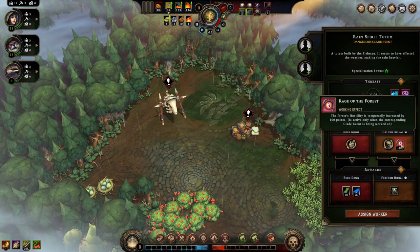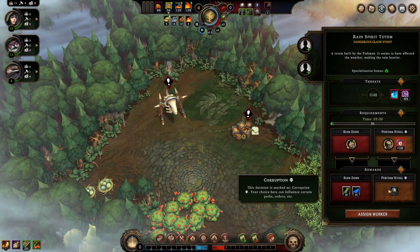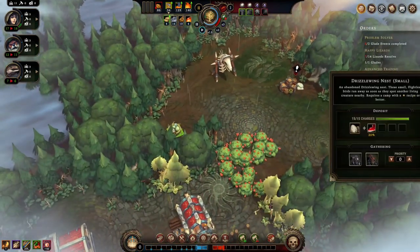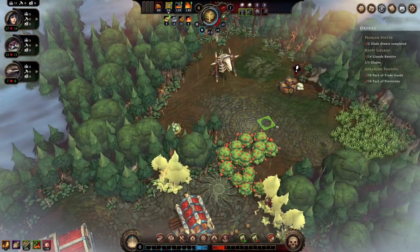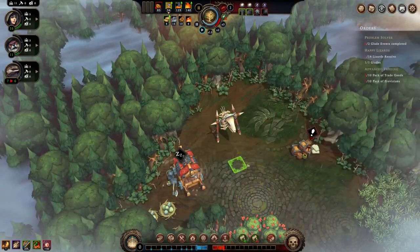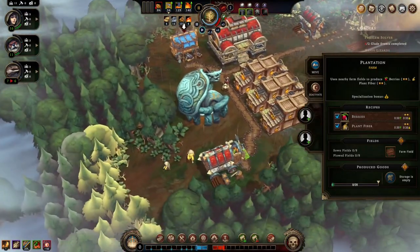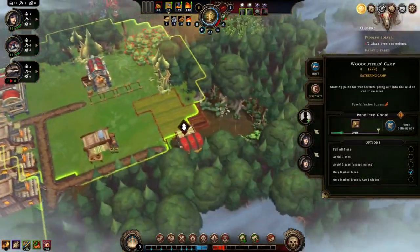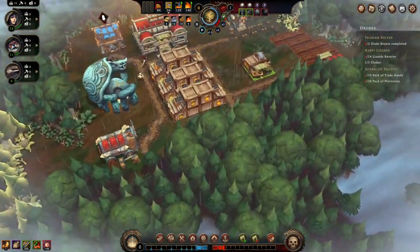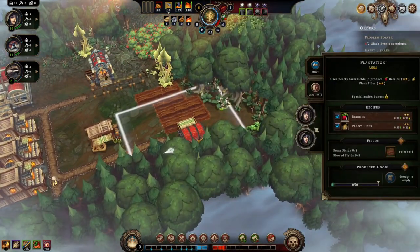We'll get a rain totem. The trapper's camp — move this right there. We need workers, we have none. Any ladies available? Come work here, make food. I'm going to have you stop and come make food.